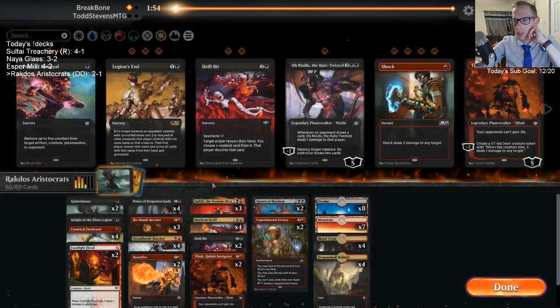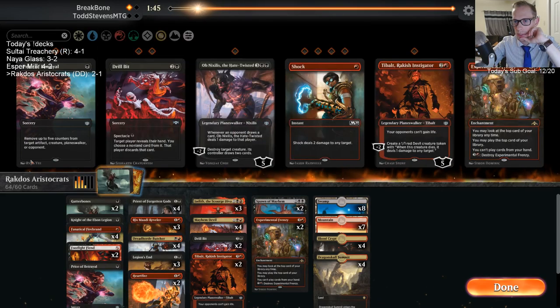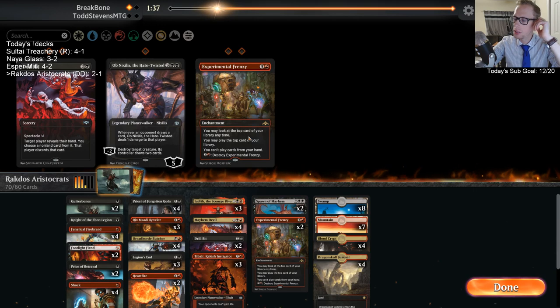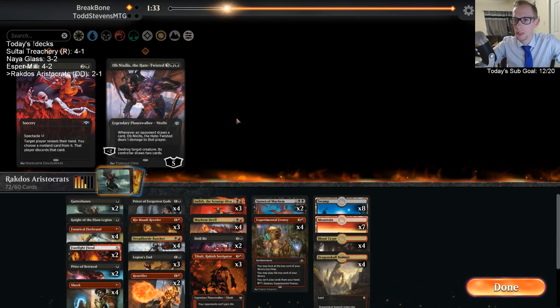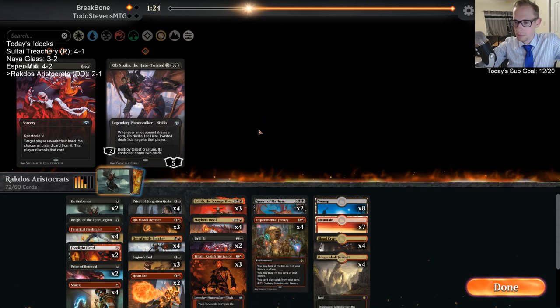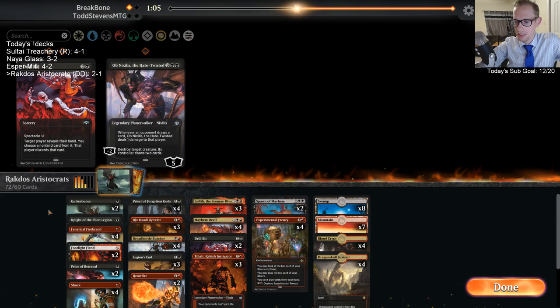This is kind of tough — we had to throw away so many resources to get rid of that Sorin. Gotta get these Legion's Ends. Price of Betrayal is perfect here to get rid of Sorin, and I want the Shocks. They have an okay amount of life gain stuff for Tybalt and the game is probably going to go long where we want Frenzy. Basically we kind of have to change our deck. Mayhem Devil is just smaller than their creatures — Gutterbones isn't usually worth cards.